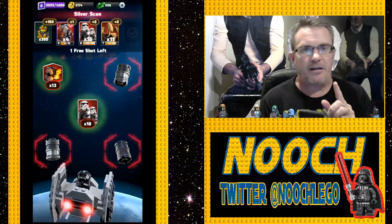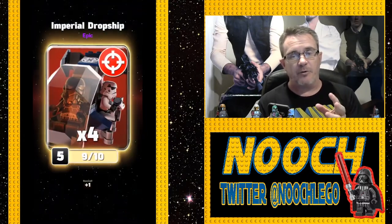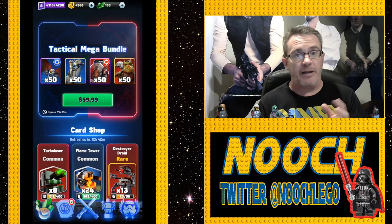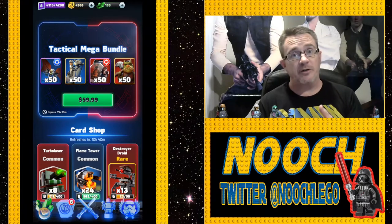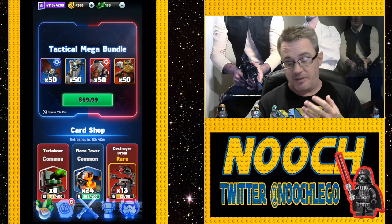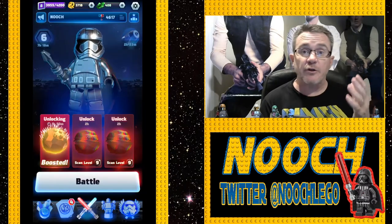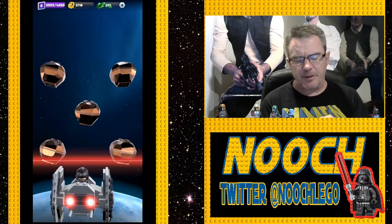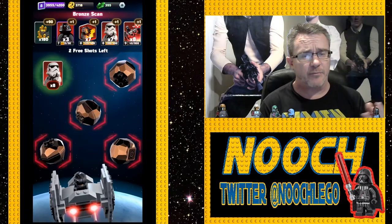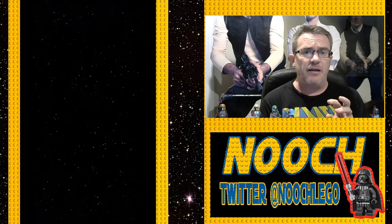One thing to take into account with spending is the rareness of cards — how many am I going to get, are they readily available, and am I going to boost these as quickly as possible? As Nooch was opening scans this week, it really seemed like the new cards had low drop rates. But as the week went on, Nooch started understanding it's not that they have low drop rates — it's that there are more of them now.